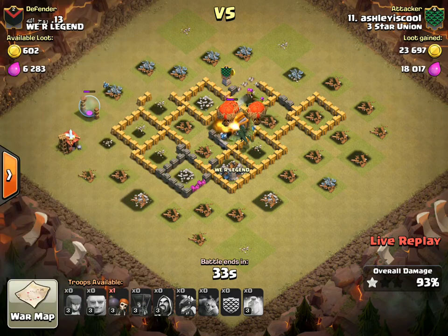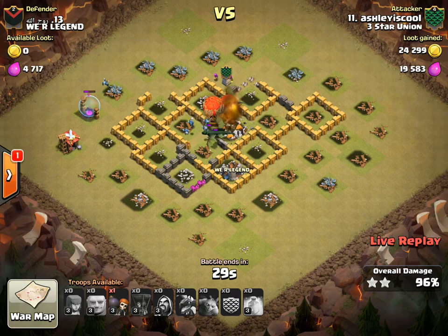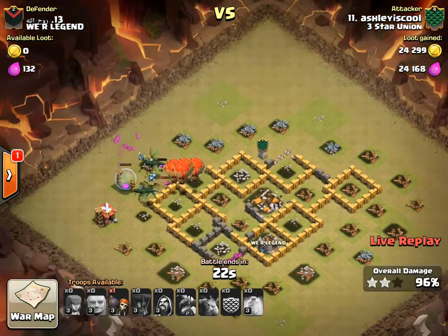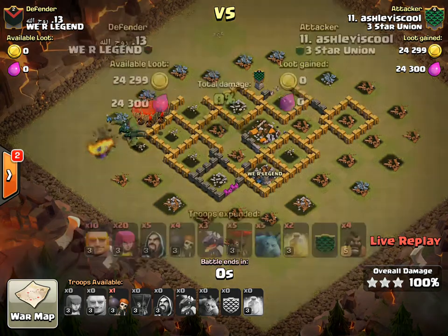We have some more high-level gameplay coming — a few of our Town Hall 7s taking on some 8s a little bit later, so that should be fun. Last thing to go down will be the barracks — nothing in the corners so we don't have to worry about that. Nice job Ashley.